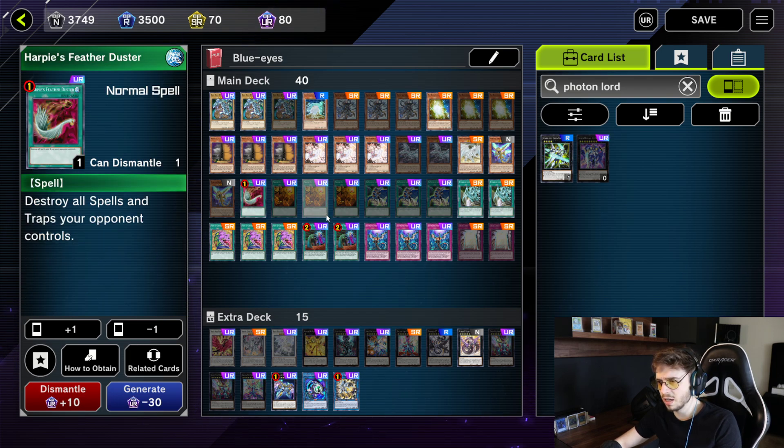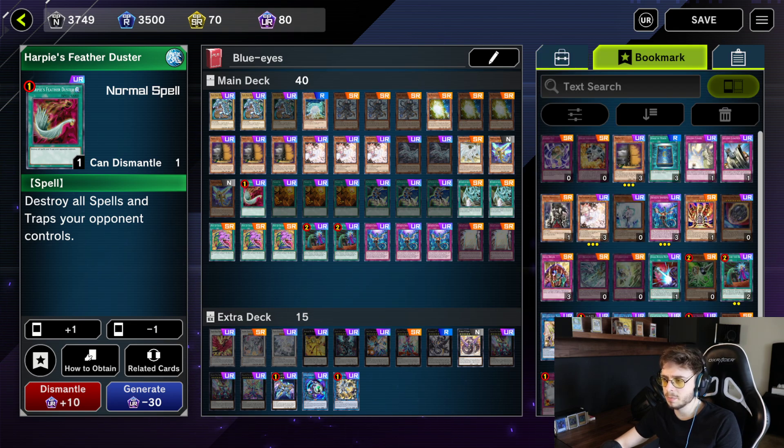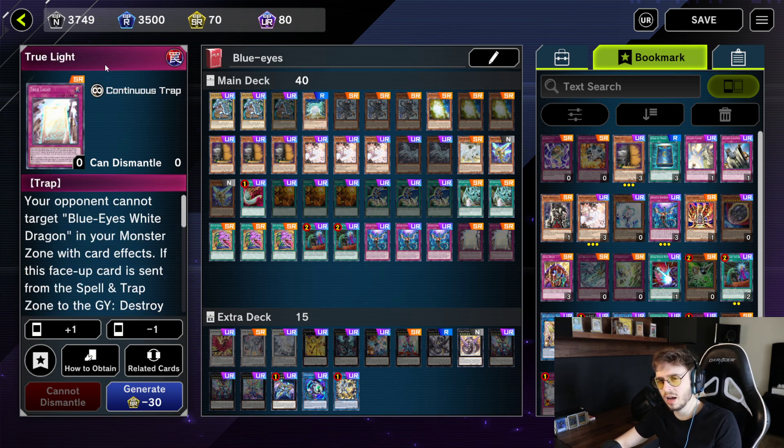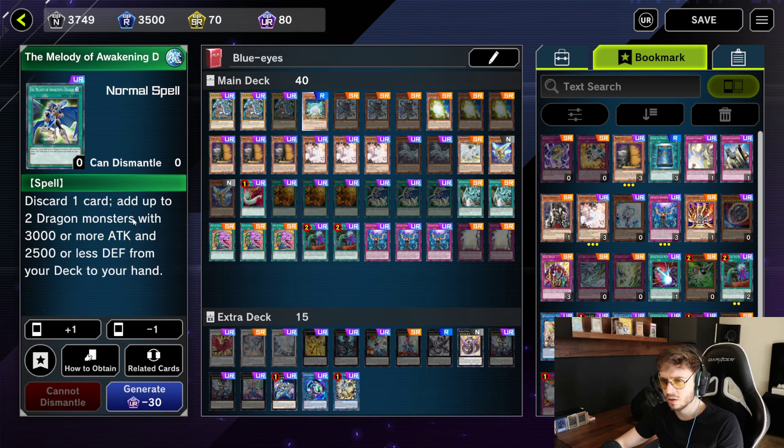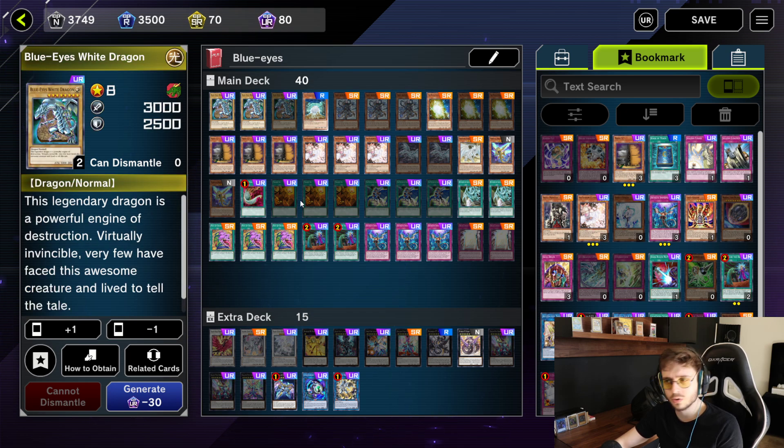I get a Harpy's Feather Duster because this deck does struggle with clearing back row, and if you're going second, Impermanences and Harpy's Feather Duster really help with that. The reason why I'm not going Lightning Storm with this deck is because, just like Dark Magician, you want to have True Light on the field to resummon your Blue Eyes. It is quite similar to Dark Magician — this deck is really simple, straightforward, and easy. You want to get your Blue Eyes to the grave and resummon it with True Light, resummon it with Return of the Dragon Lords. Meanwhile, while you send them to the graveyard you can also draw — for example, discard a card and add up to two dragons to your hand.